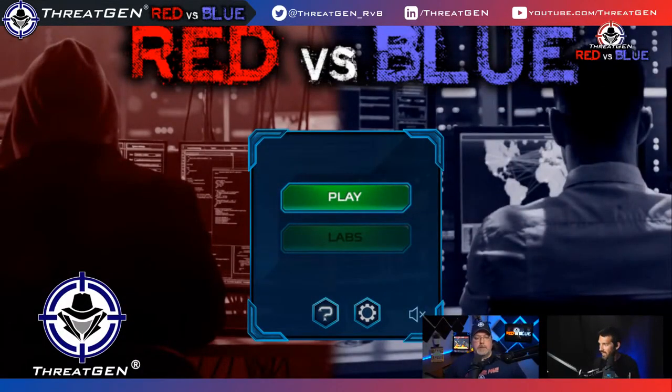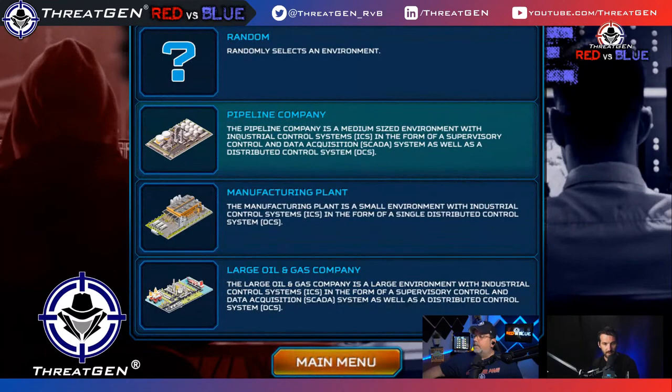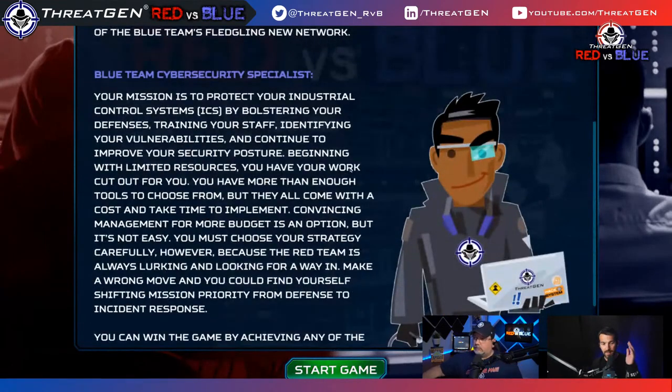For those joining in chat, Clint is the lead developer and CEO of ThreatGen, so he'll be engaging with chat while I play. We're playing as the blue team for a mid-size pipeline company organization. If you're new to ThreatGen's Red vs. Blue platform, you can be the blue team and defend against an active adversary AI, or play on the red team side with an active defender AI opposing you.